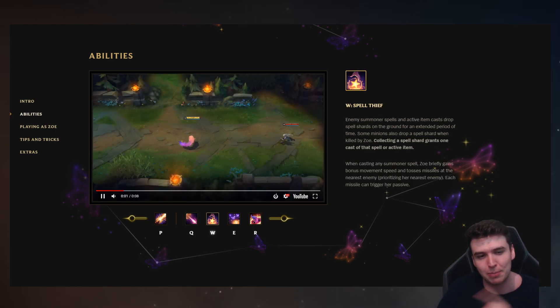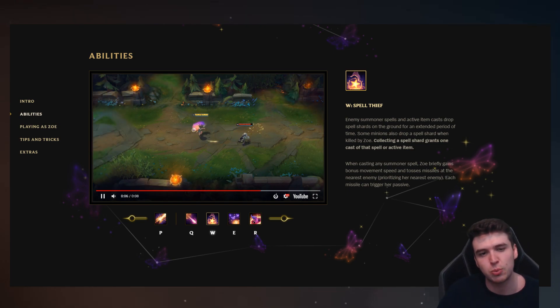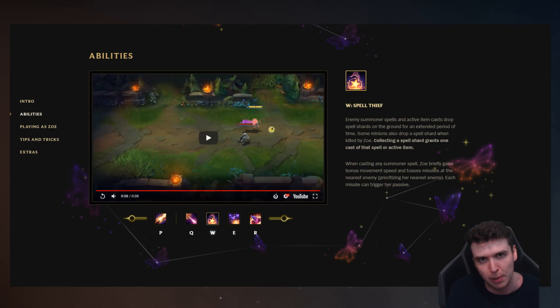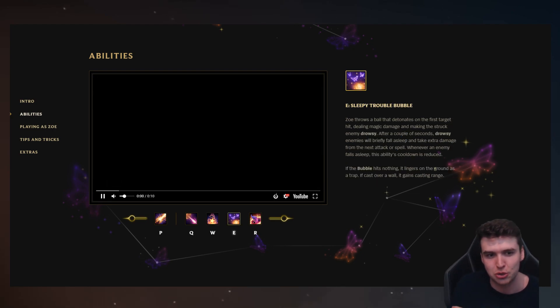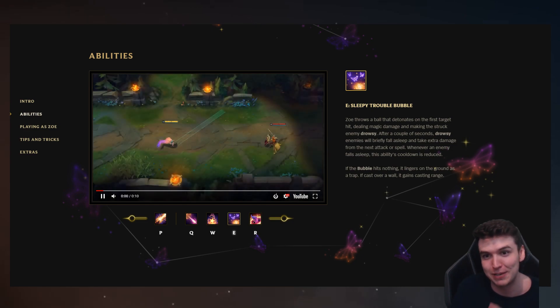W is Spell Thief, which I thought was going to be her passive. Every time somebody uses an active item or a summoner spell around Zoe, they drop a bubble. You can pick that bubble up and use that spell or item active afterwards, and if you do you also get a passive stack for bonus damage on your next auto attack. Also, some minions drop a spell shard when killed by Zoe — so imagine in the lane phase a minion drops a Flash and she flashes on you twice. That's going to be really tilting.